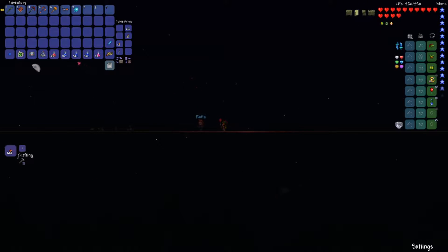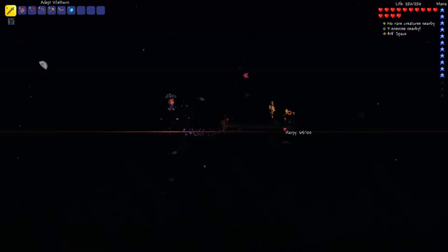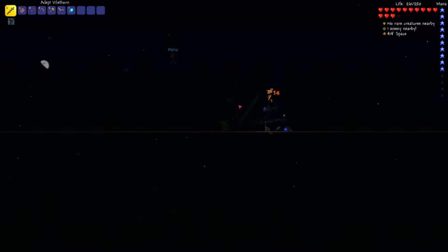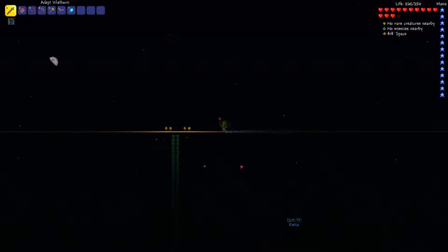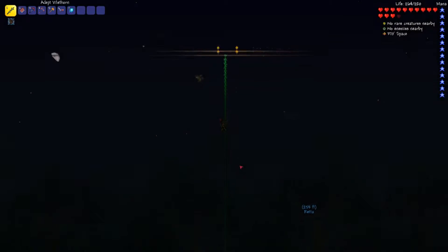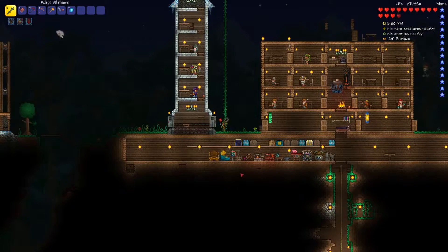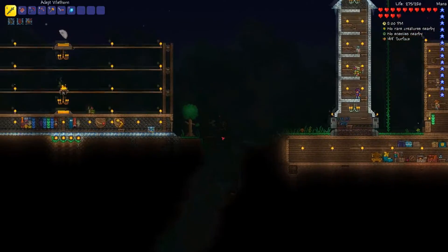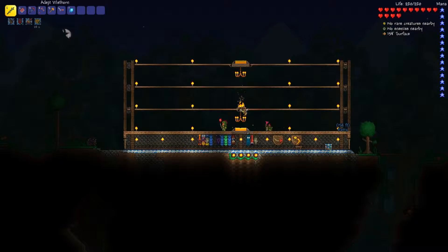We didn't do too much — got a few little things but didn't kill any massive bosses on this world. That's pretty much what we're going to do today. We're actually going to start with an Eye of Cthulhu. Red has one ready. We're going to go fight it — Red is going to glide down like Mary Poppins. Our battle arena looks pretty cool now.